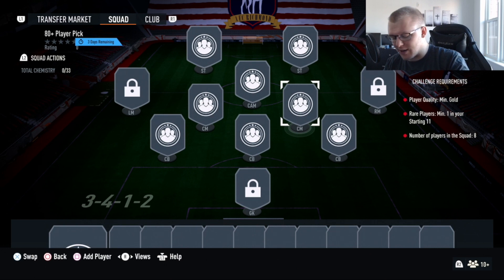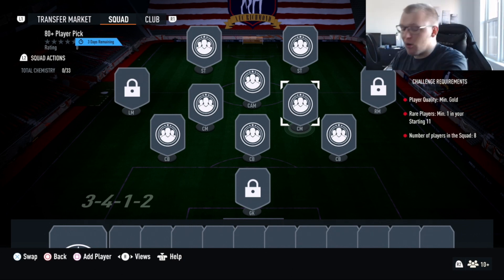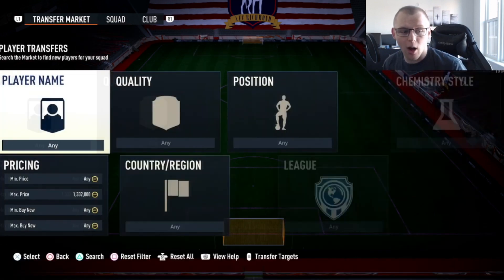Let's do the math real quick. 350 times 7 is 2450, plus 600 for the gold rare. That's going to be 3050 coins. Now how are you going to pick up these gold commons and what can you do with the gold rares? Let's start walking through it.